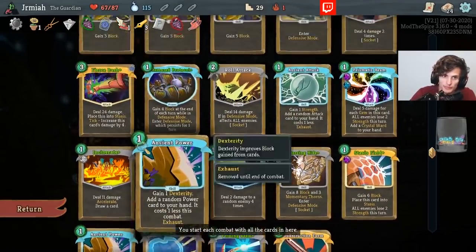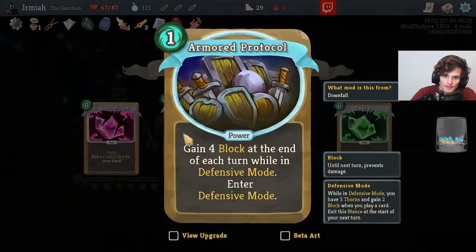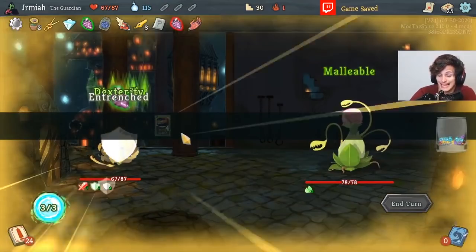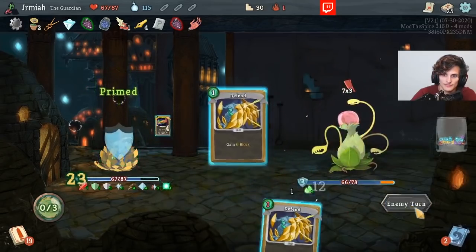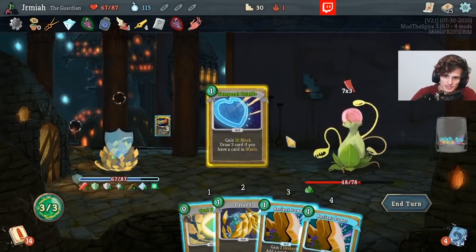If we upgrade, we get quite a bit of Artifacts, which Warped Tongues does upgrade, giving us the ability to get Dexterity. More powers that persist Defensive Mode — that's like a Metallicized Plus, a very good power. This deck defends and does damage very well — it's like six thorns, nothing to scoff at. And random powers is also energy, and eight block at the end of the turn is nuts.